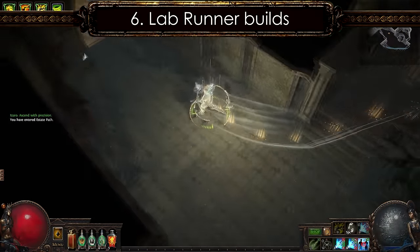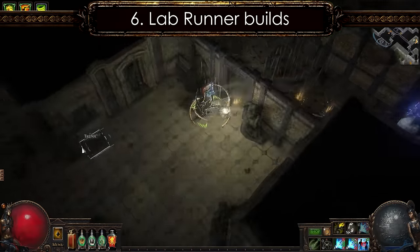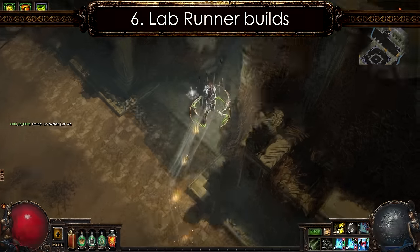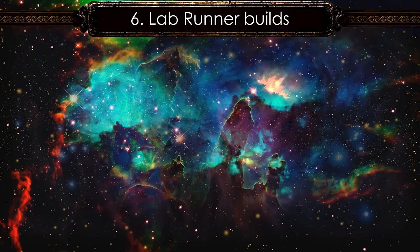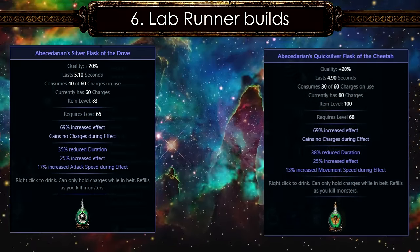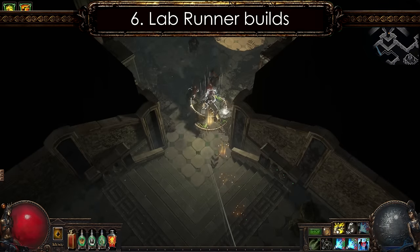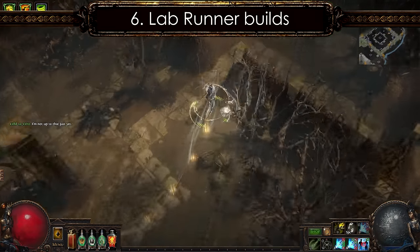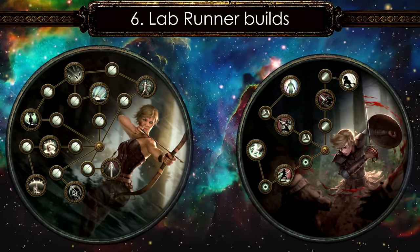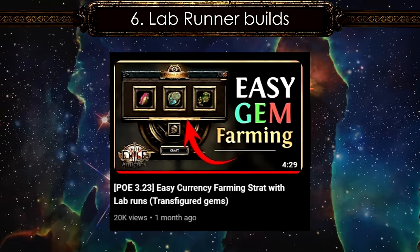Number 6: Lab Runner builds. The top priority for these builds is movement speed, followed by basic defenses to run Uber labs. Mageblood has perfect synergy with these builds due to its ability to satisfy all of their demands on a much higher scale. The top choice for flask is Quicksilver with a Tier 1 movement speed suffix, and you can get even more speed from a Silver Flask. Since most of the damage in labs is pure physical, a Granite Flask with increased armor works quite well. Lab runners are mostly Ranger builds — with Mageblood, a Deadeye or Ranger is the best choice. You can make tons of currency running the Labyrinth.